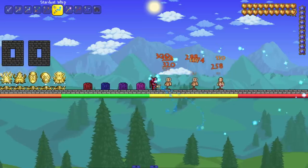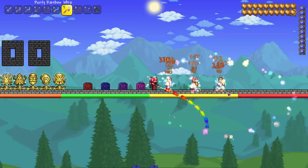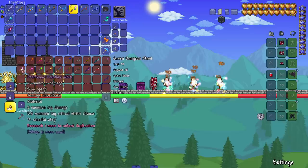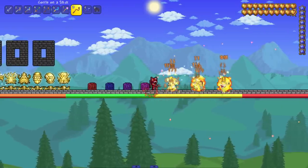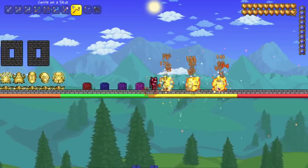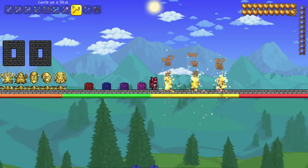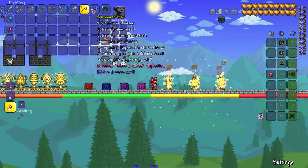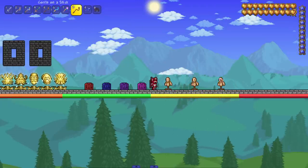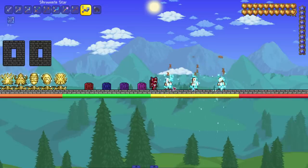We got the purity rainbow whip — a stronger rainbow whip from earlier. After that we got corite on a stick — corite is that spinning enemy from the solar pillar. Little explosion on top of decent damage plus it lights enemies on fire — really good. After that we got the shroomite star — very slow but really high damage, plus a burn or poison effect.